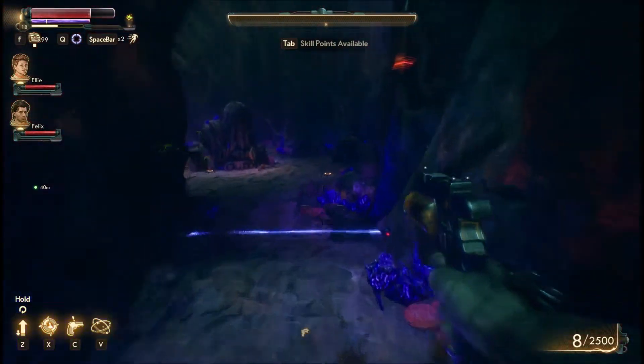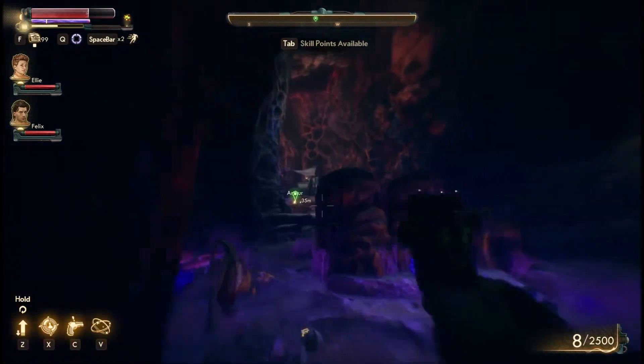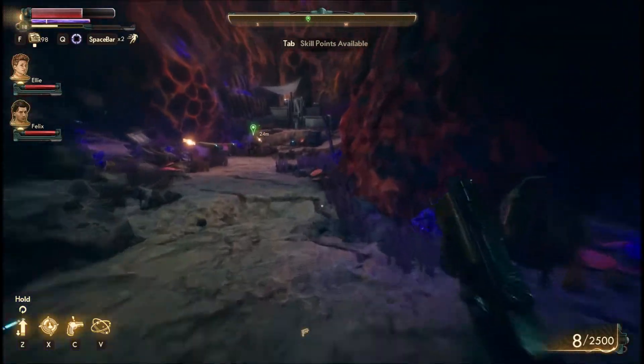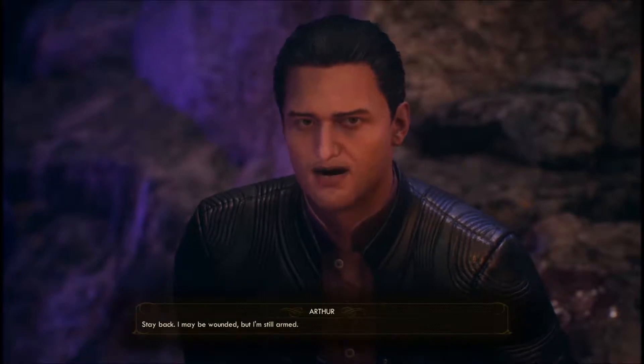Now we've got to jump over these next wires. We've got to keep going over here. And it looks like there's a survivor in this cave somehow. We might have to talk to them. I may be wounded, but I'm still armed.